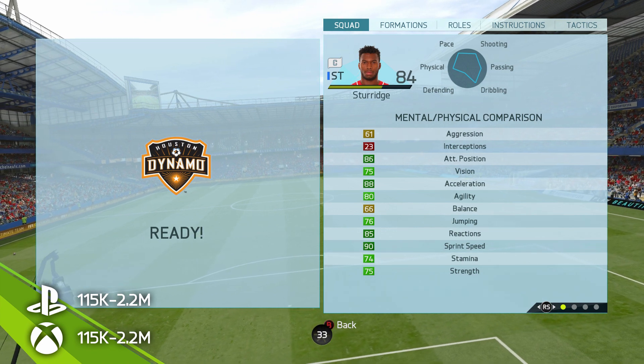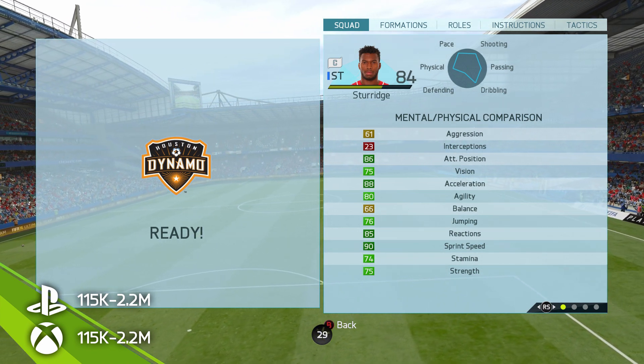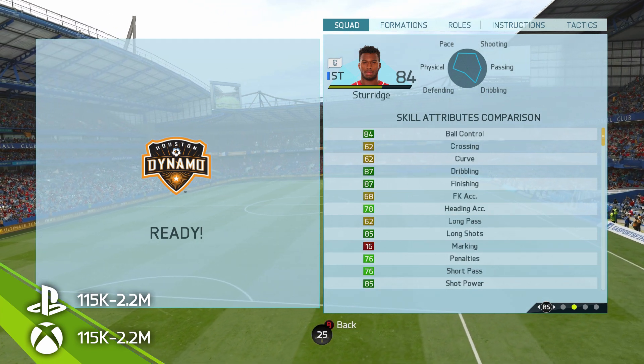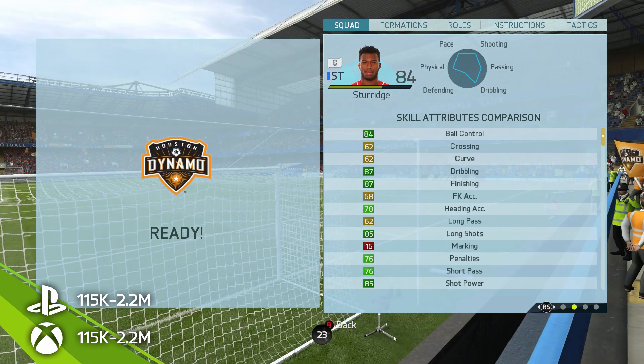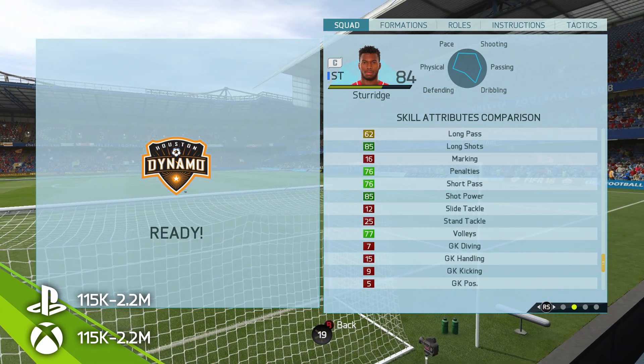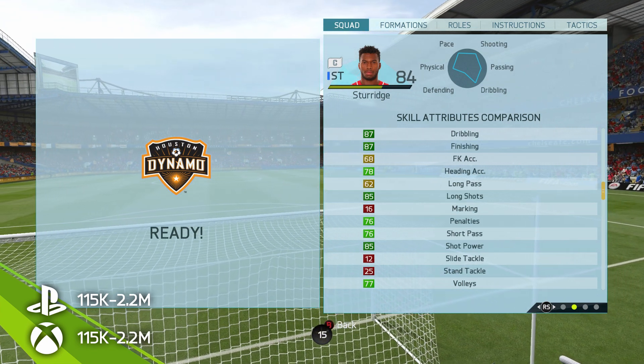Going into some of the in-game attributes: Sturridge has 75 strength, which is great. He battles well with defenders and pushes quite a few of them aside, which is awesome. Not the best balance at 66 though, and he does easily hit the deck, which can be a bit frustrating. In-game it can be a huge issue because Sturridge is so one-footed.